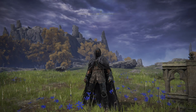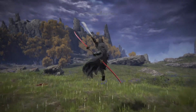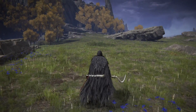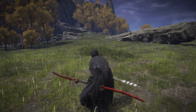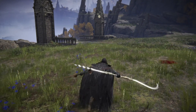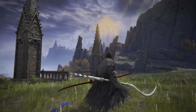Last but not least, dual wielding the twin blades again but with the Godskin Peeler in the right hand. Got R1, Jumping R1, R2, Jumping R2, L1, and then the Jumping L1 which is the same with either twin blade in each hand. The Jumping L1 does so much damage, and combining the Claw Talisman and the Black Raptor's Feathers, it does so much damage. Very fun to use.